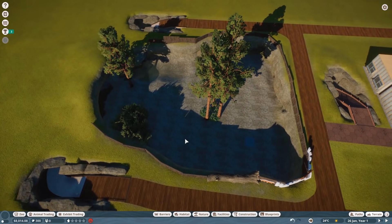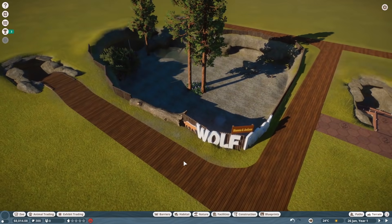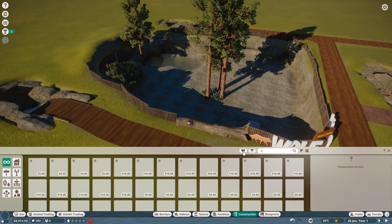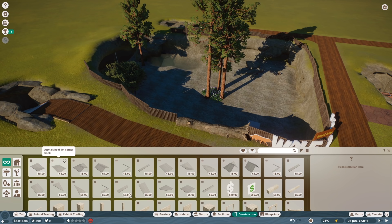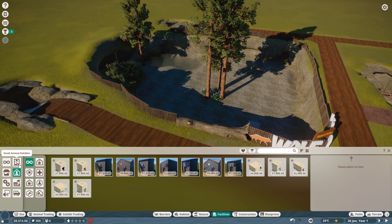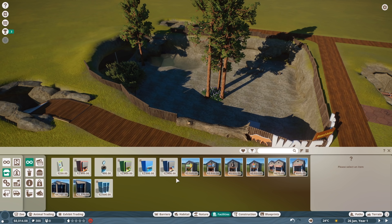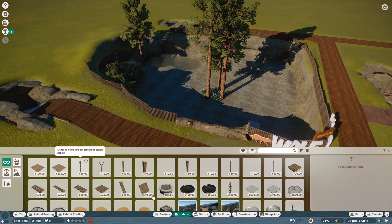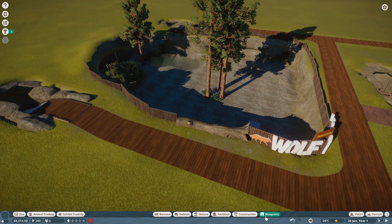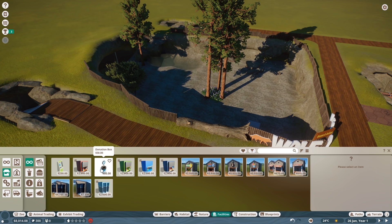Now we have to make sure we get our donation spaces set up so that people can actually give money. We also want to make sure people are able to get educated - that's the key, that's the whole point of zoos. Any good zoo tries to educate guests and help with conservation efforts. That's what we're going for. So let's go ahead and get the guest facilities... I always forget where the information boards are placed. Donation boxes are here.